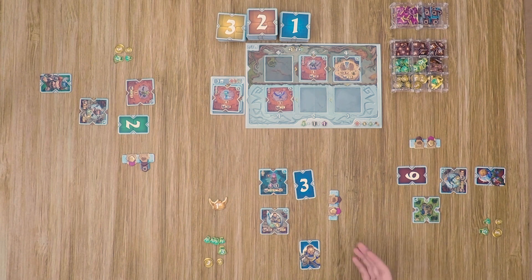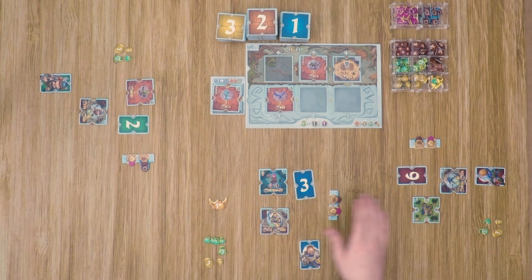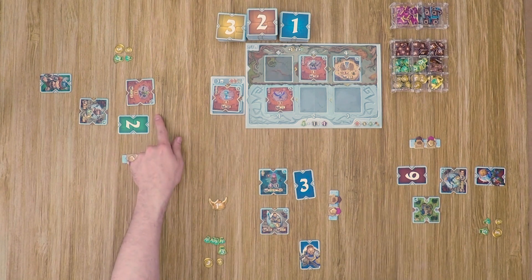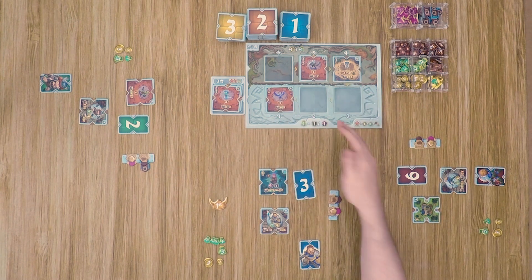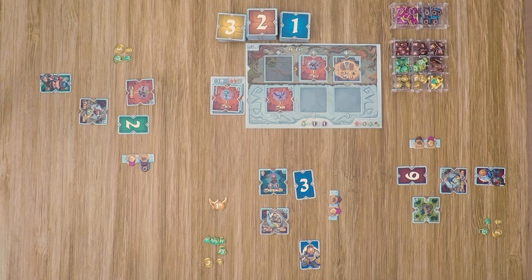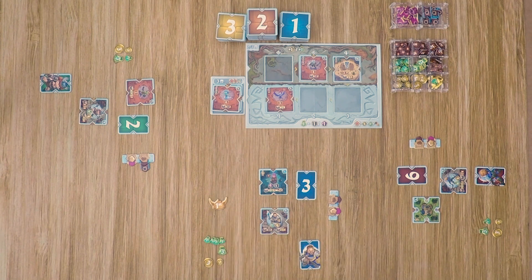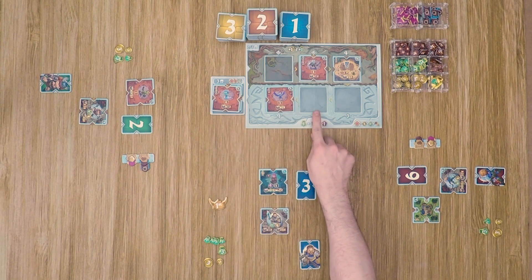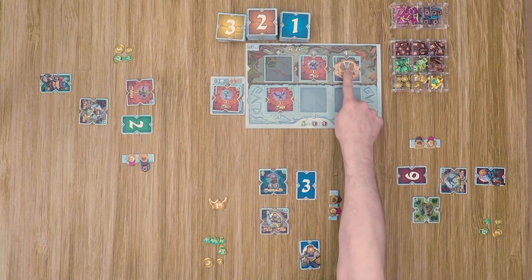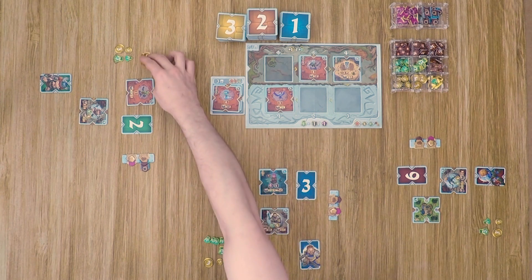Step three is the catch-up step, which is only played if players selected the same tile. Each player that did not collect a tile will look at the remaining tiles on the board and choose one to collect, again following first-player clockwise order. The final step in the obtaining phase is to change the first player token. The player that has the first player token can never retain it — the player that took the lowest tile number becomes the first player, unless a player collects a tile that gives them the first player token. So our player who collected the number two tile will receive the first player token.